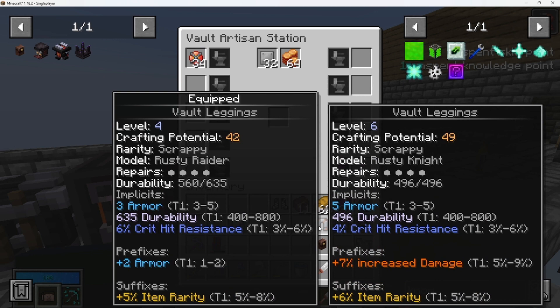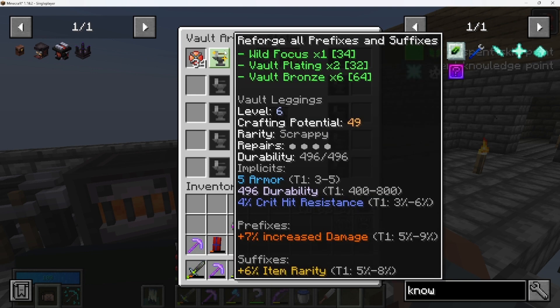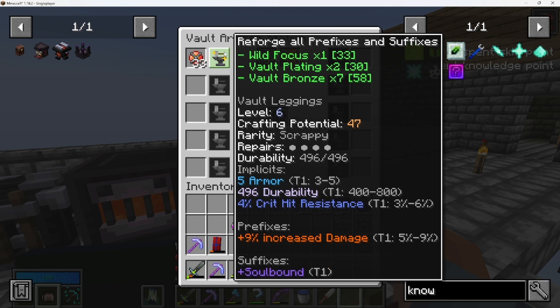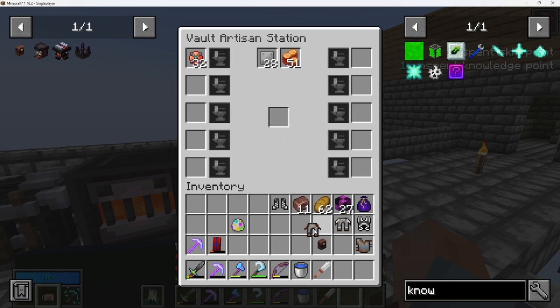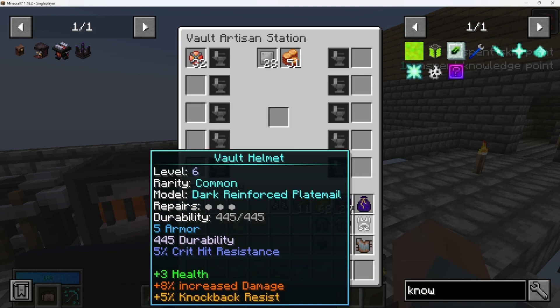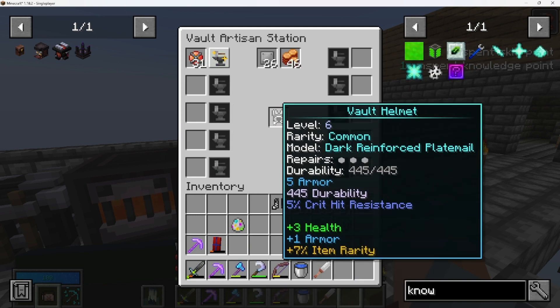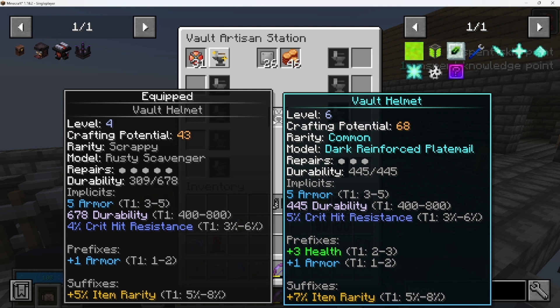Let's reroll these pants once — it costs us one wild focus, two vault plating, and six bronze. That number is going to go up — it's seven bronze this time. Let's see if we can get something good. Honestly I'm going to keep those. This helmet — five — let's see if we can roll this a little bit. Perfect, I will take it.